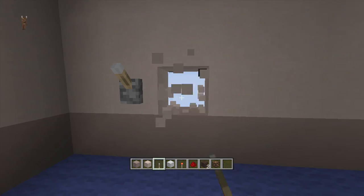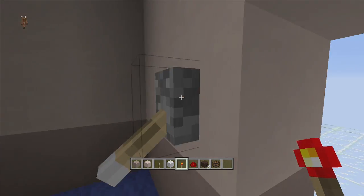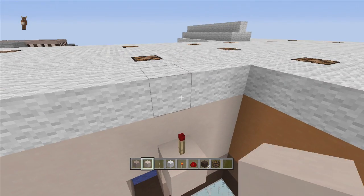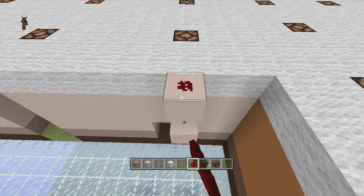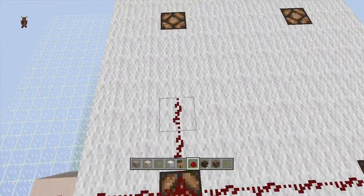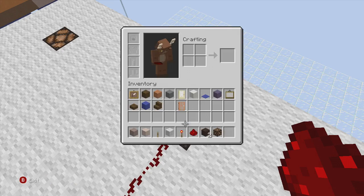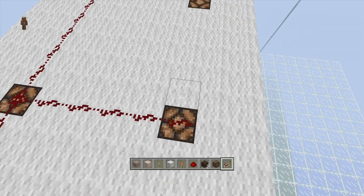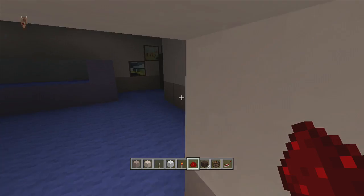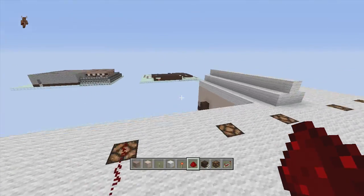Now hook them all together with redstone. In this corner put your lever, dig out this area, and put a torch right behind it - flip down the lever and the torch goes off, flip it up and the redstone torch comes on. Put a block right above the redstone torch with another redstone torch on top, then a block on top of that. Take the signal from the top of this redstone torch to every single lamp. Bring this all the way up, then bring it going all the way down to this end. Add repeaters where needed. If I flip this on, all our redstone lamps come on in the living room.